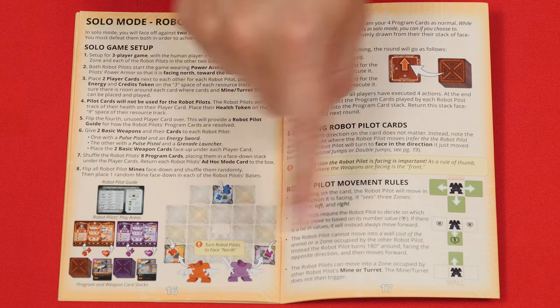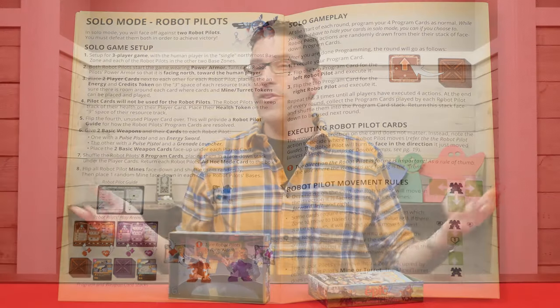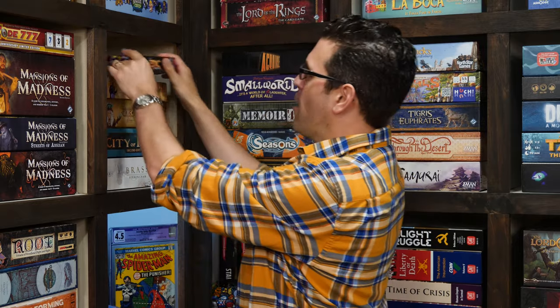The game also comes with rules for playing solo, which are detailed here, and those I'll leave for you to discover on your own. Otherwise, that's everything you need to know to play Tiny Epic Mechs. If you have any questions about anything you saw here, feel free to put them in the comments below, and I'll gladly answer them as soon as I get a chance. You'll also find forums for discussion, pictures, other videos, and lots more over on the game's page at BoardGameGeek, and I'll put a link to that in the description below. If you found this video helpful, please consider giving it a like, subscribing, and clicking that little bell icon so you get a notification any time we post a new video. But until next time, thanks for watching.